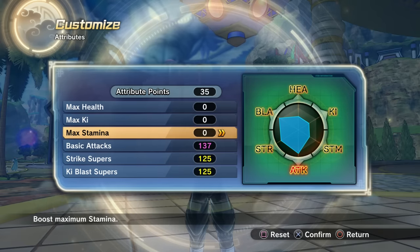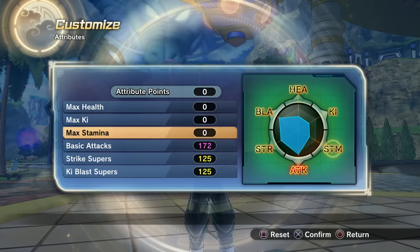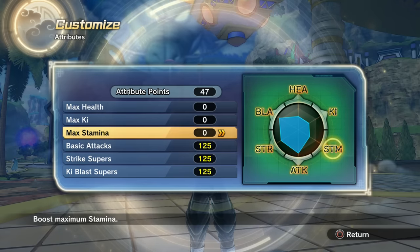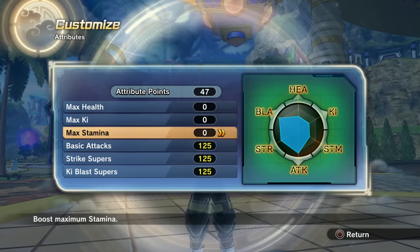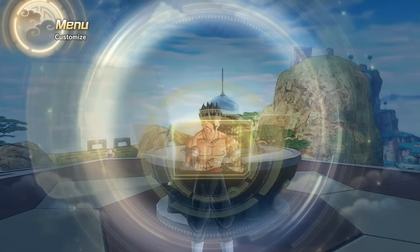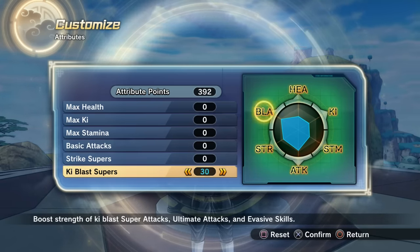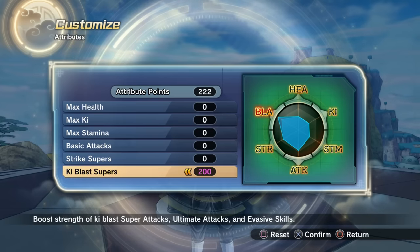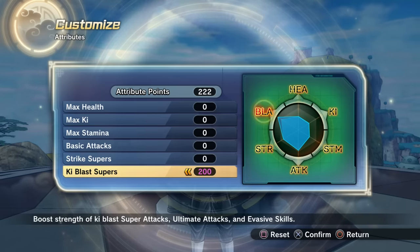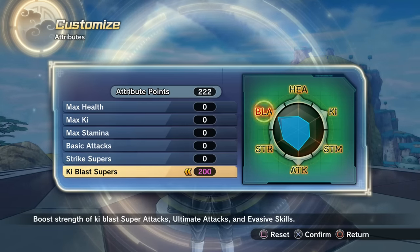Let's go ahead and max it out to 200 — let's use the dragon balls to reset all the attribute points. Now I can reassign them. Let's just maximize one ability — ki blast supers. Why not? 200 into ki blast supers. Imagine the damage plus crazy super souls and QQ bang, as well as the brand new Ultra Instinct transformation.